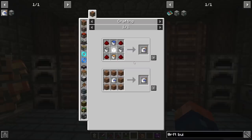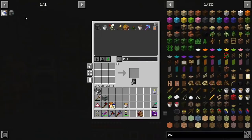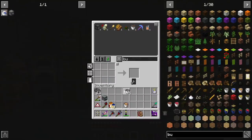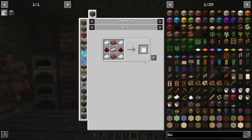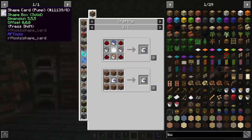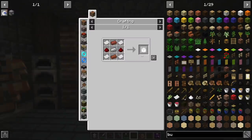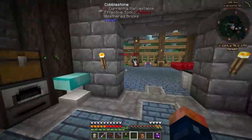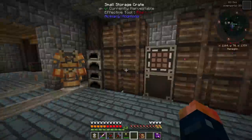Another thing I'm going to need is some lava — a bucket of lava. What else? A bucket of water, which I don't have but I can grab one real quick. Two extra buckets and then a shape card. And we need paper. Paper is always needed.